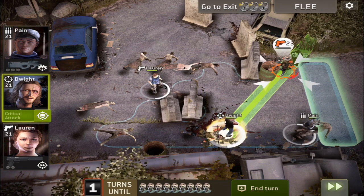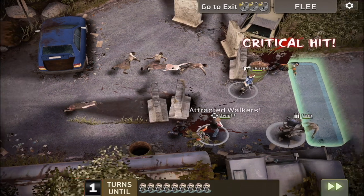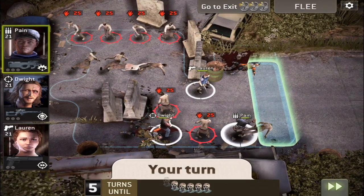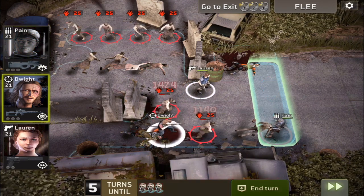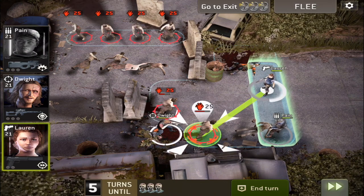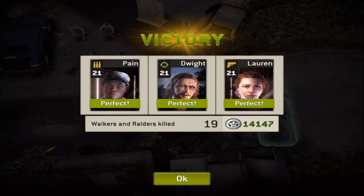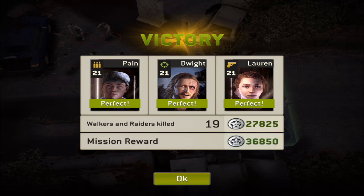That's mission one of chapter 14 on nightmare mode. Walkers are going to spawn but they shouldn't be a big problem — I can easily take them out and help Dwight get to the exit. That should do it for mission one on chapter 14; pretty easy, shouldn't be any trouble for you guys.